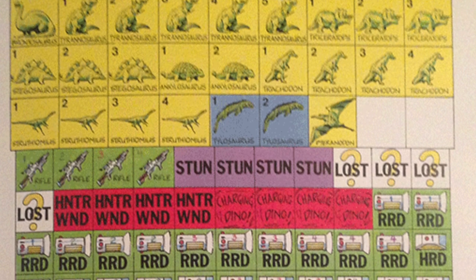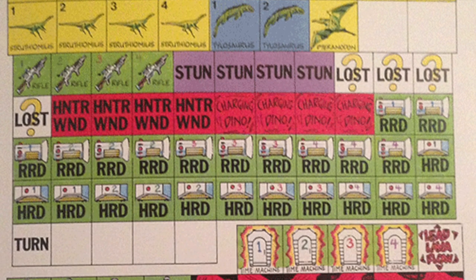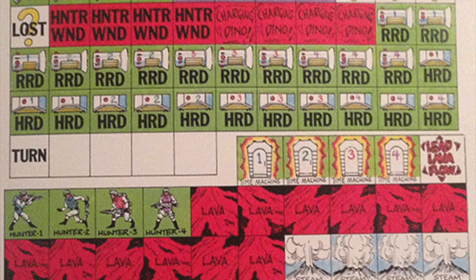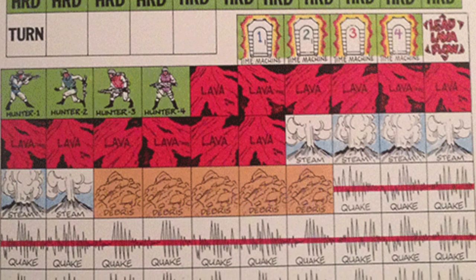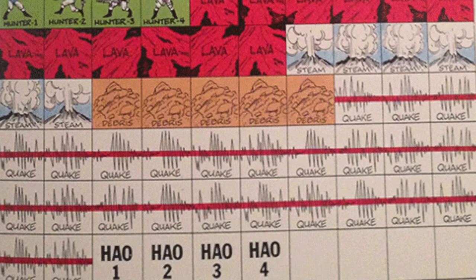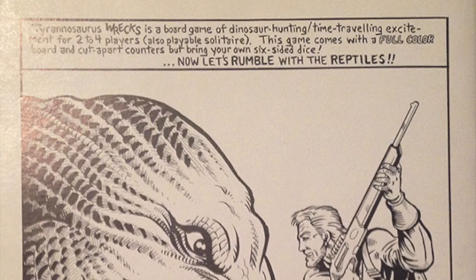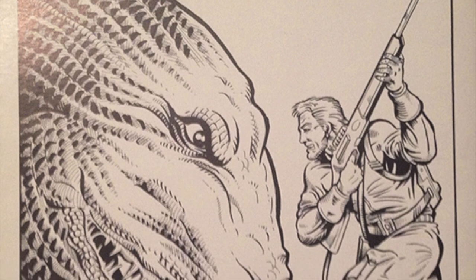Additional hazards include quicksand, poisonous snakes, giant reptiles, dragonflies, various water animals, and being stranded millions of years in the past. The taxidermists on Earth are real picky and the more shots it took you to kill a dinosaur, the less they're willing to pay. And your energy rifle is not waterproof — any time you get it wet, its maximum range decreases.